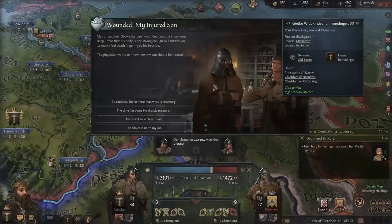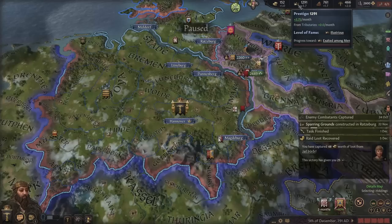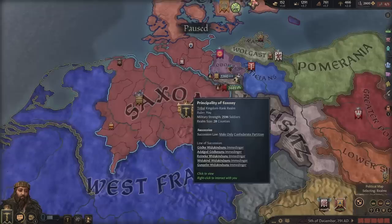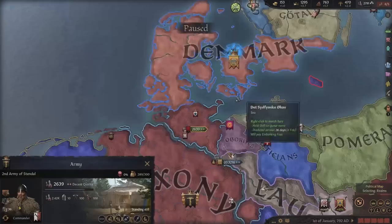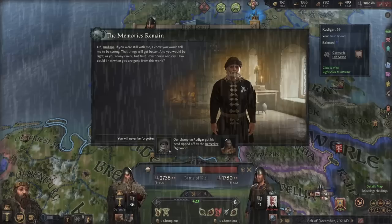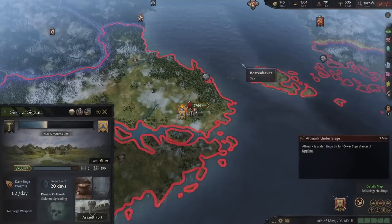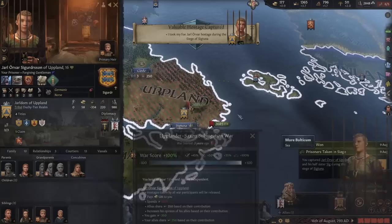We dealt with the peasant uprising and beat the main army too. Our injured son keeps getting wounded — he's still severely injured. We're now Illustrious, which means we can do duchy wars — just one more fame level and we can do the big kingdom invasion. This is going really well. Taking our heir's education seriously now — want him good at diplomacy. Getting impatient waiting, so we're going to siege their capital to speed up the war score.